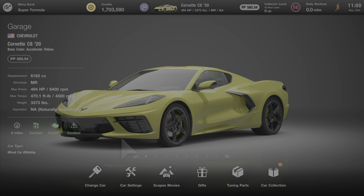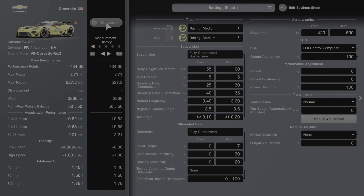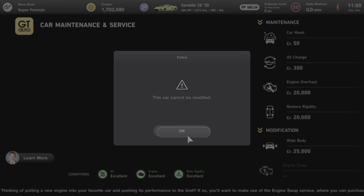Next up is the C8 Corvette. Let me first check what engine the Corvette C7 has — it's the V8 Corvette GT3 engine. Going to GT Auto, Car Maintenance and Service — but you can't swap it on the C7. I guess it's only compatible with certain cars. Trying the Civic next — and that cannot be engine swapped either.